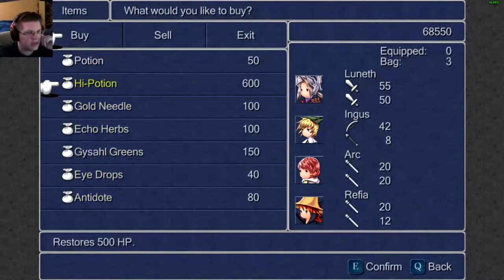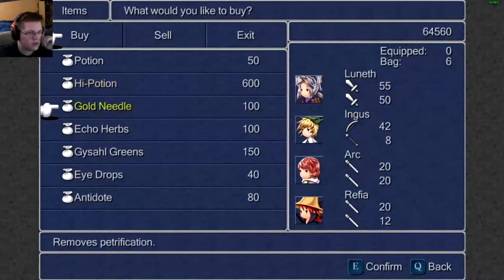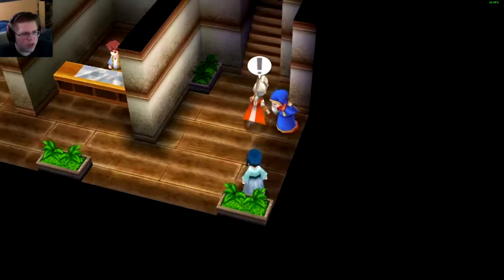Do we need any of this stuff? Honestly, some high potions would probably come in handy. Let's buy like seven of those. That's good. Is that your ship in the cove? I saw that — gold or locked it down with a giant chain, so it won't be going anywhere soon.